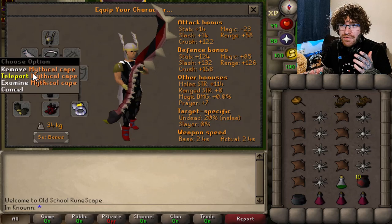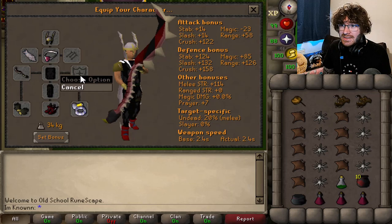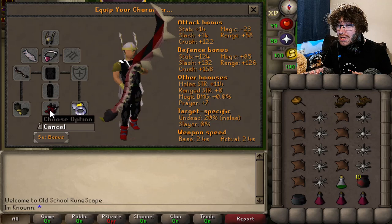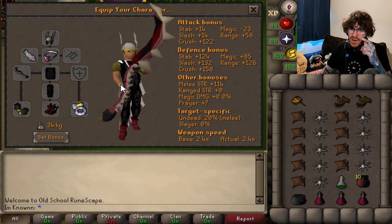The Mythical Cape — again, they're all untradeable items. PKers ain't getting nothing. The bludgeon: you can get a dragon mace and a defender, which makes it even cheaper, but in today's RuneScape economy the Abyssal Bludgeon is only 10 mil. The Barrows Gloves can be swapped for Rune Gloves or Adamant, whatever tickles your peach. Primordial Boots — or Dragon Boots, don't cost a penny. And you don't even need a Berserker Ring, I just take it because I'm extra.